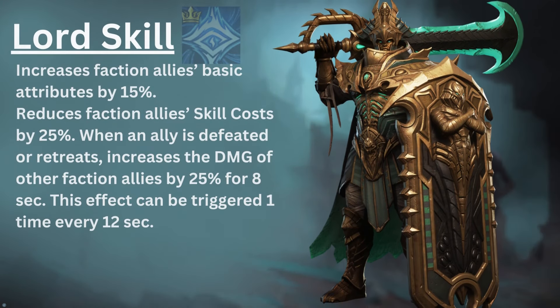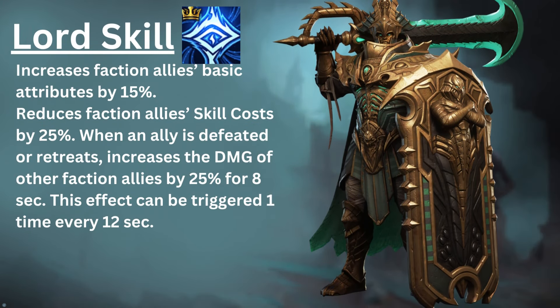Cyrus's Lord skill increases faction allies' basic attributes by 15% and reduces faction allies' skill costs by 25%. When an ally is defeated or retreats, it increases the damage of other faction allies by 25% for 8 seconds. This effect can be triggered one time every 12 seconds.